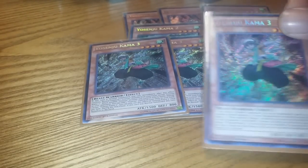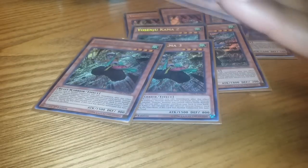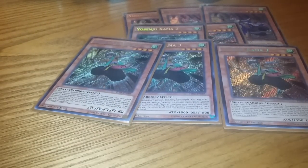3 Comma 3's. If you're not running 3 of these guys, then you're playing it wrong. Another Yo Shinju inflicts battle damage — search a Yo Shinju card, any Yo Shinju card, from deck to hand. So that's really helpful.